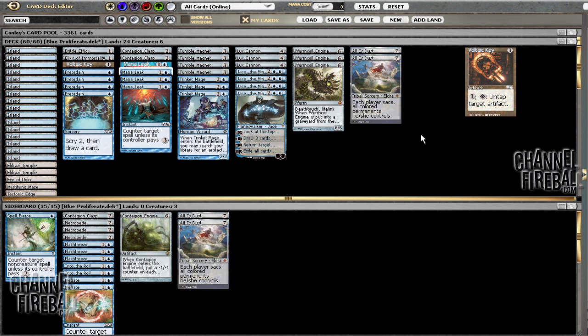The defining feature of this deck isn't that it's mono blue, but that it's a proliferate counter-based deck with Lux Cannons and Tumble Magnets. So I had no problem adding a second color. Sometimes when I receive a mono-color list and the deck is predominantly featured as mono color for that reason, I won't add colors, but in this deck I don't think we hurt the mana at all and we add a lot of value by adding another color.